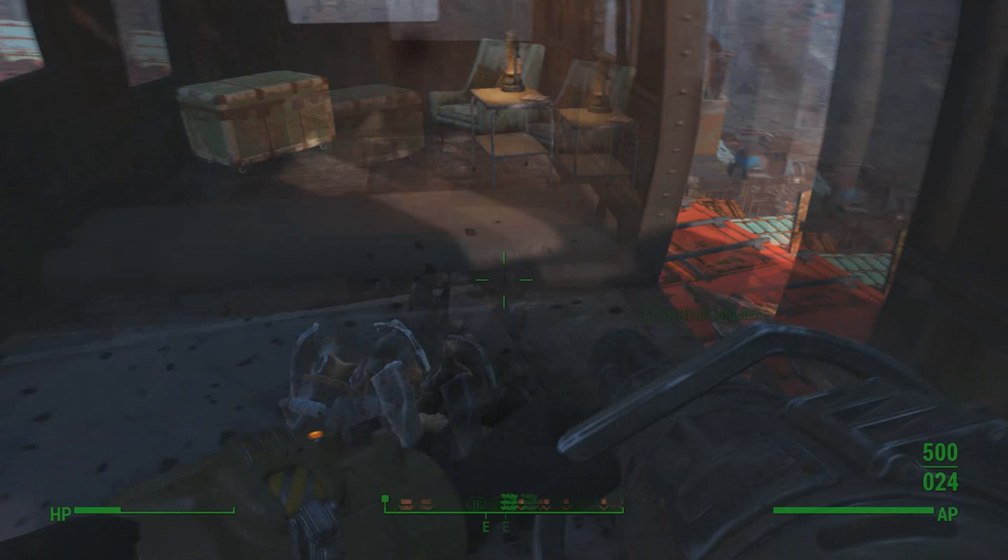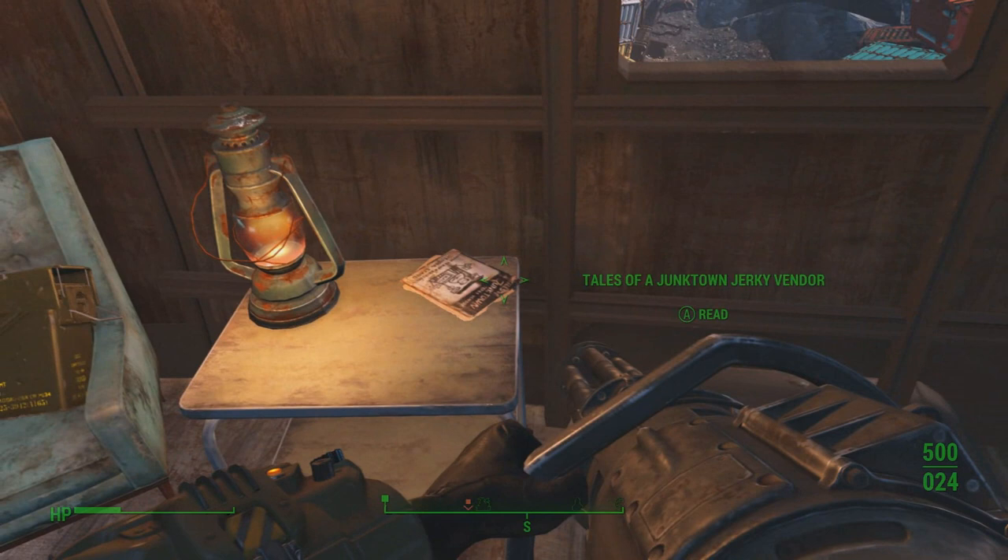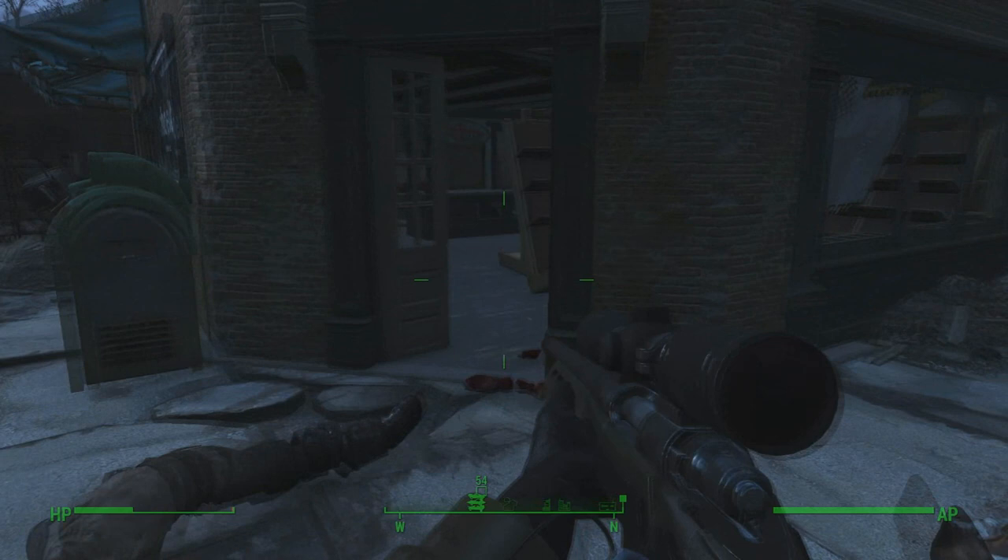There is a super mutant up in this area, but the vendor book will be located right on this table in here, along with some other goodies as well. To actually get your hands on the Railway Rifle, go over here through the hardware store, then bust a right when you get out of the hardware store, then bust another right.